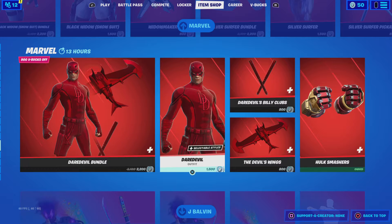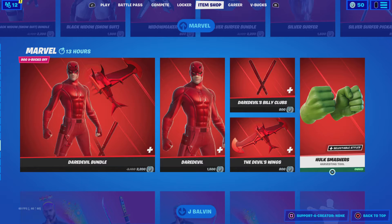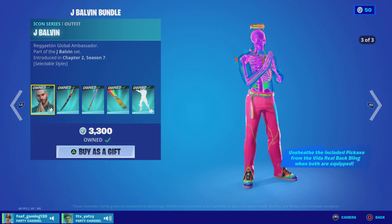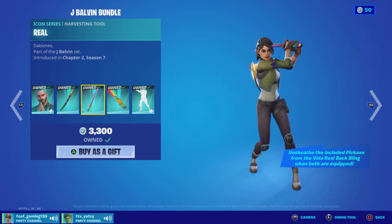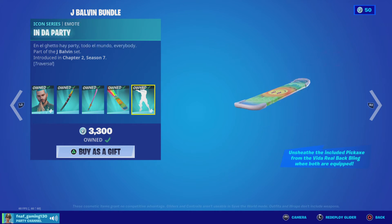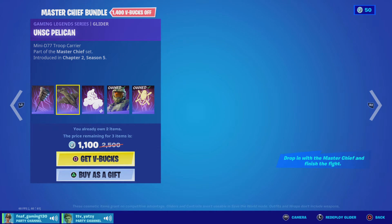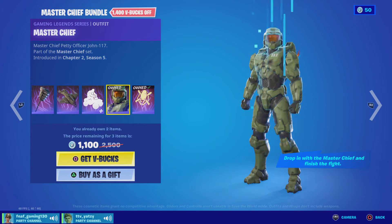And we got the Hulk Smashers and Iron Man — Iron Man hands. And then we got the Hulk Smashers. Alright, then we got J Balvin still — I'm not going to show the emote because copyright. That's really nice, the real back bling and pickaxe. And then we've got Balvin Cruiser, the glider. And then we still got Master Chief — the bundle, Gravity Hammer. He's been here for too long. Pelican glider, we've got his little Warthog emote, and then we've got the skin.